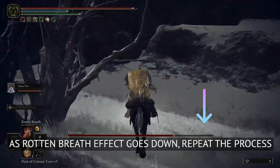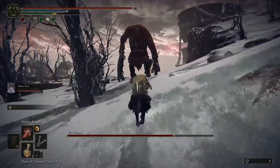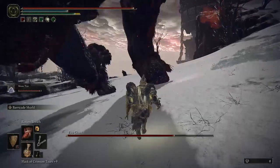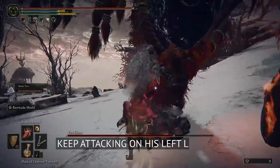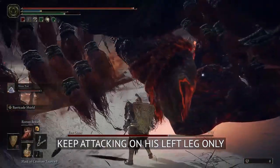Once the Rotten Breath effect wears off, you have to apply it again. Go closer to him, near his left leg, and apply it once more. You have to do this 3 to 4 times depending on the level of your faith skill.